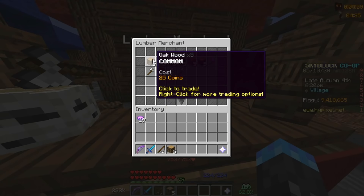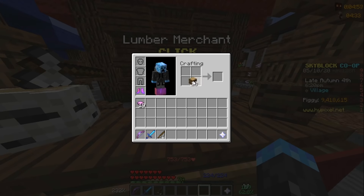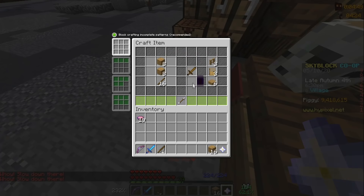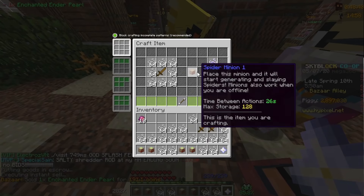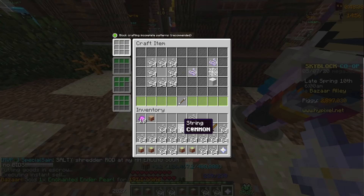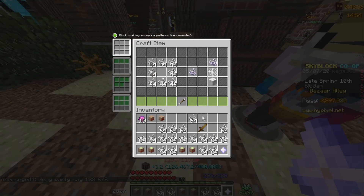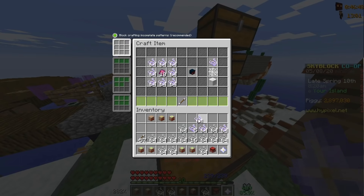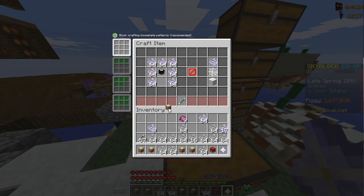You have to craft them first, which might sound easy, but it takes far longer than you'd ever expect. First, you need to buy wood, craft it into sticks, craft that into four wooden swords. Now you're ready to start buying string and craft four spider minions. Then level them up by collecting six times — that's your spider minions done. Now you get to make tarantula minions. You get a spider eye and some shiny string and make that, then level it up four more times. And you're done with one minion.